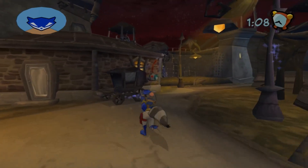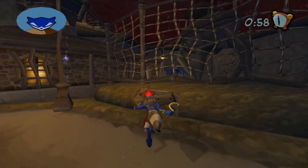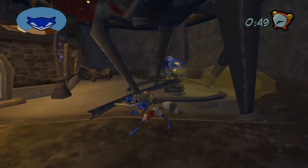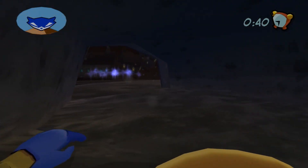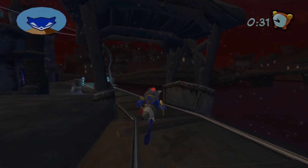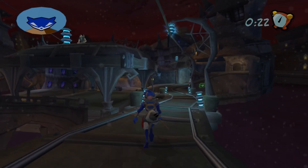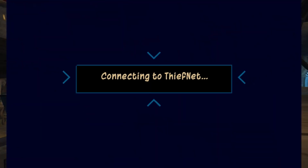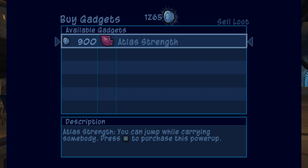Gotta go! Gotta get out of here. Cannot let you see me either. I got 40 seconds. I gotta get back to the safe house. Luckily, trains aren't running anymore, so I can run along the tracks safely. I got 20 seconds. Bentley, you gotta get this thing off. Alright, we got it. Crystal ball. Atlas strength, huh? You can jump while carrying somebody. Alrighty then.